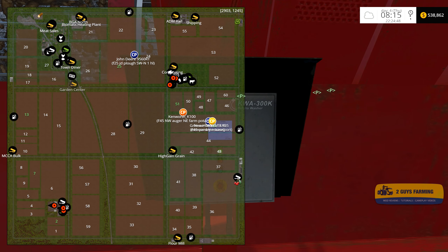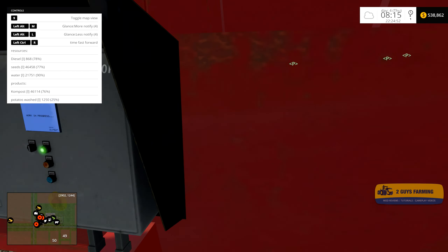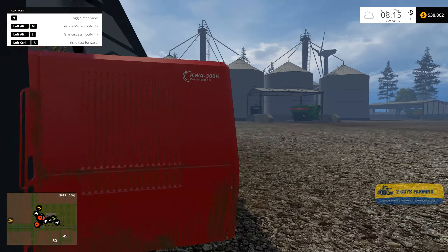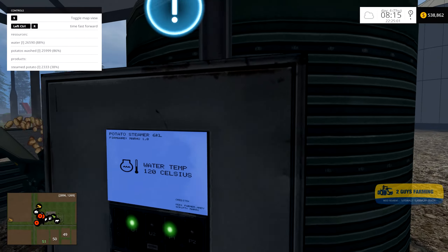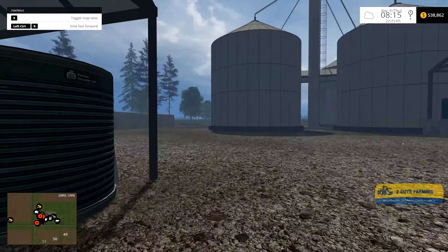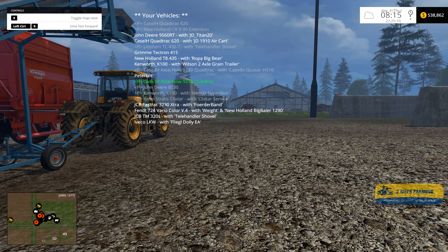We're just going to check out what's happening with everything here. We need diesel and seeds, so we're going to resupply diesel and seeds. Let's check our water - water's at 88%.